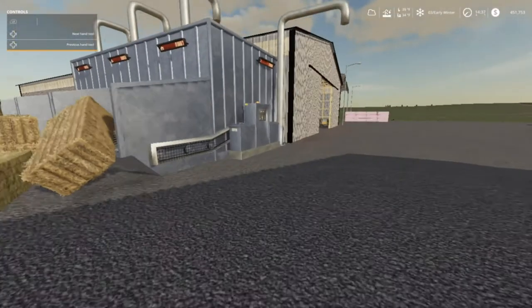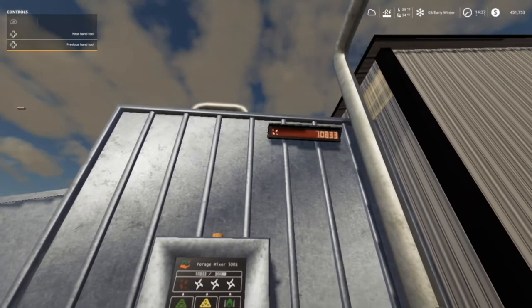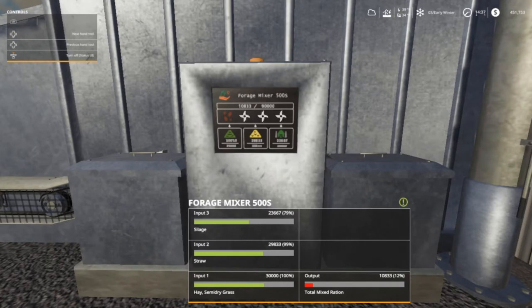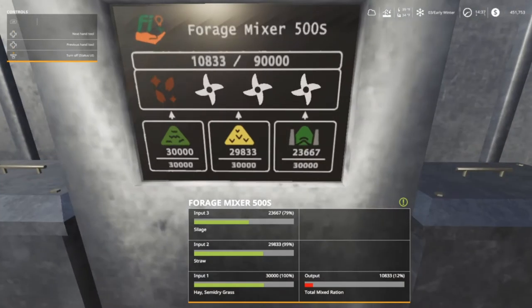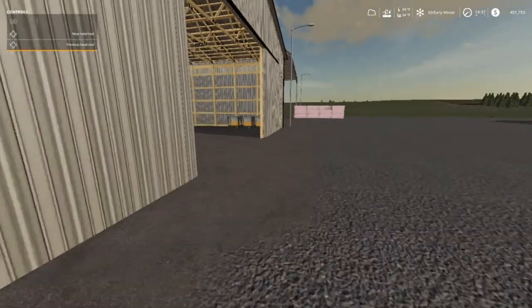It's a little after 2:30 in the evening. We've got 70,833 liters — that is plenty. It looks like the output max is around 90,000 maybe. We've got that going on and we've got some silage down there.